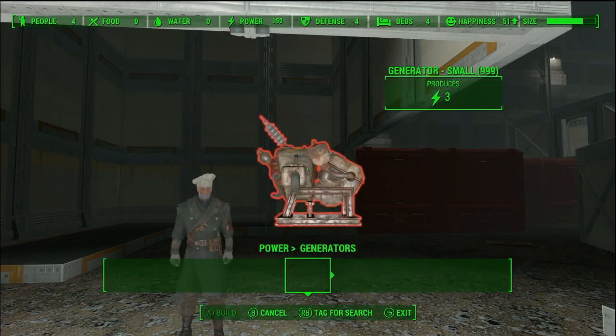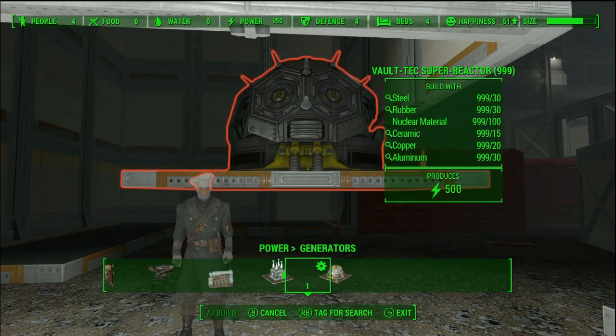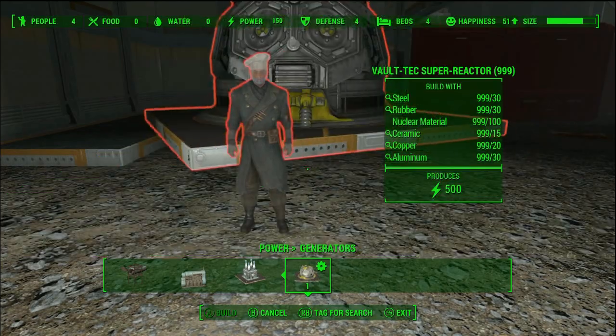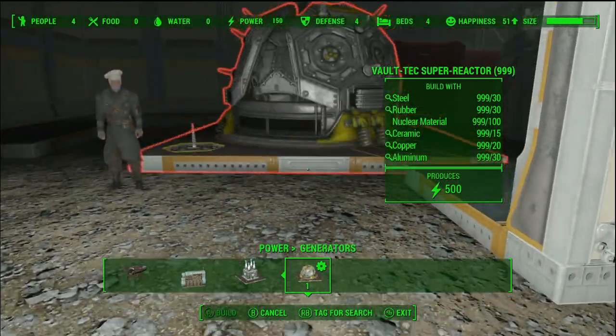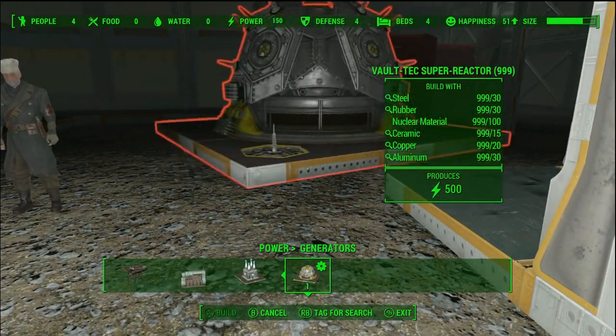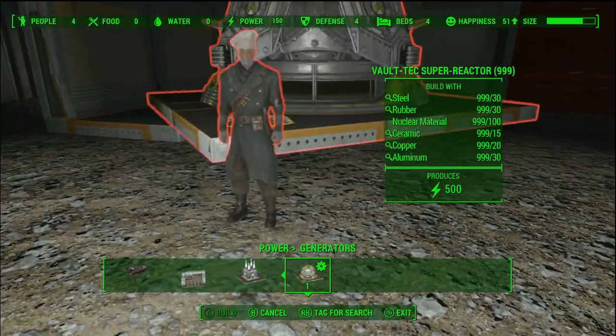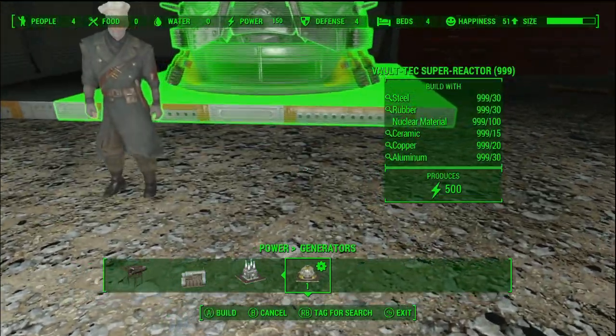I had a pretty hard time fitting the Vault-Tec Super Reactor in here — it was quite a tight fit. You guys all see that small pylon sticking out right there? That's important, so make sure you put it somewhere that's accessible.